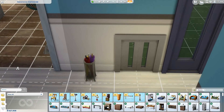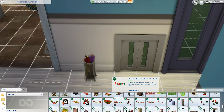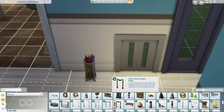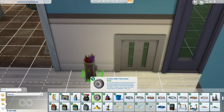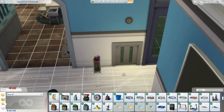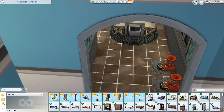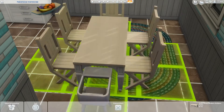We have another very important object we also have to place — this is the thermostat. As soon as I find it I will be able to place it. It is right here — we'll put it a bit higher up. Is there anything new for the kitchen? I see a new kitchen table.